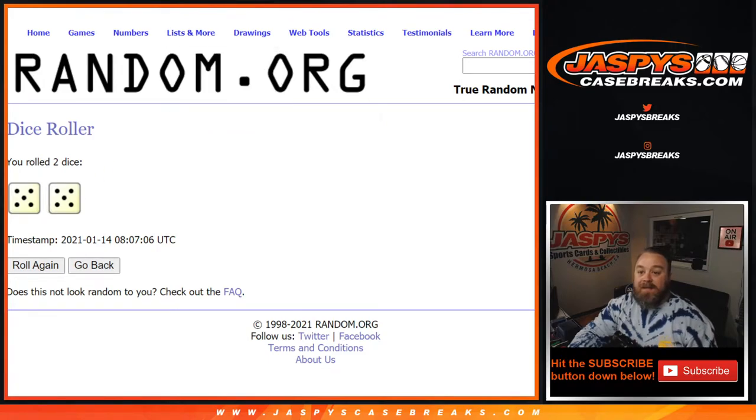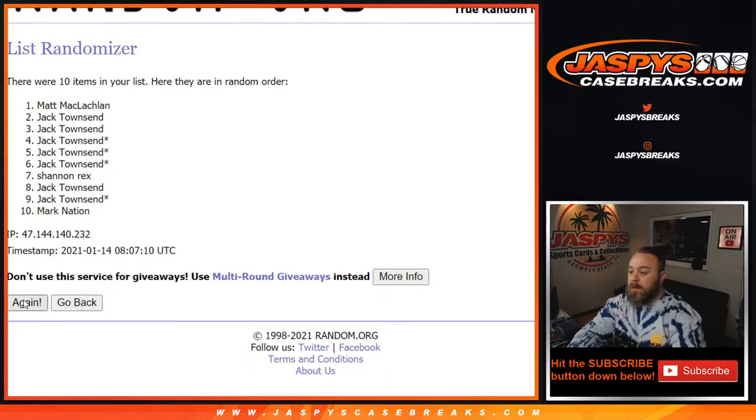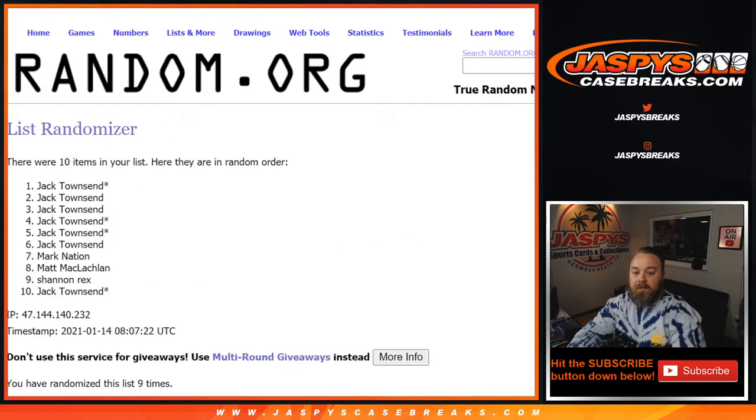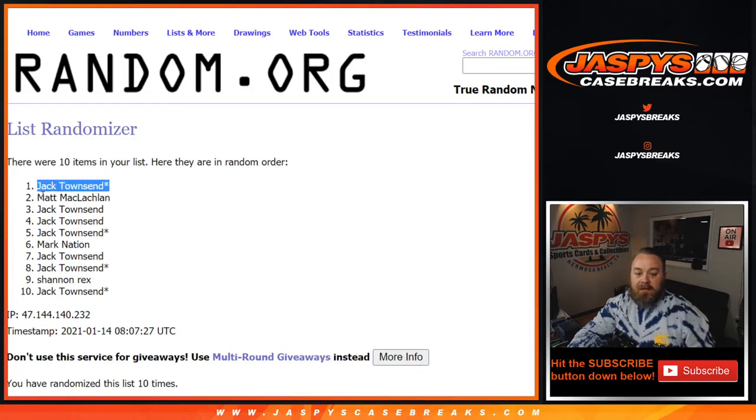Rolling a 5 and a 5, 10 times to randomize the customer list. Tenth and final roll — Jack down to Jack. Jack.